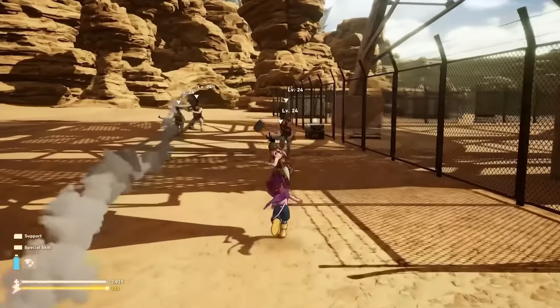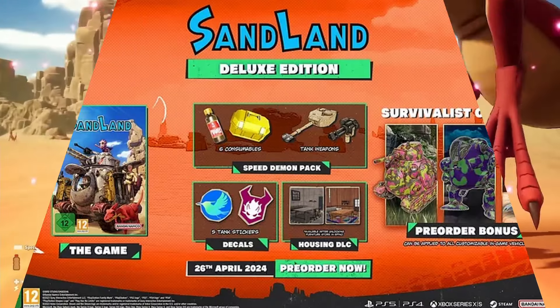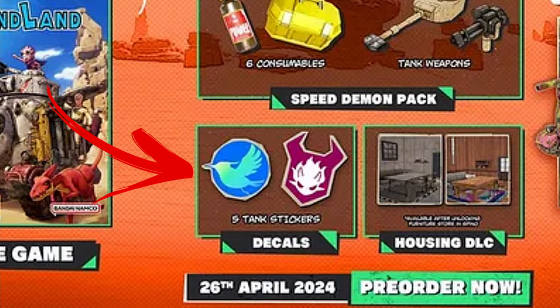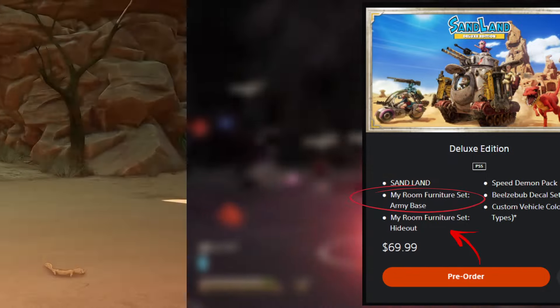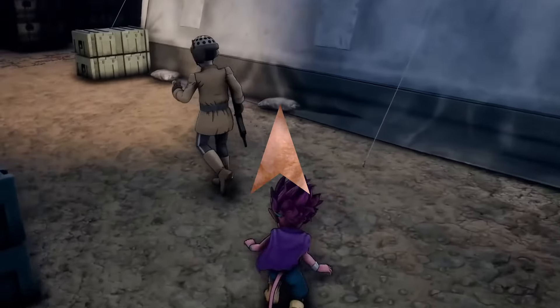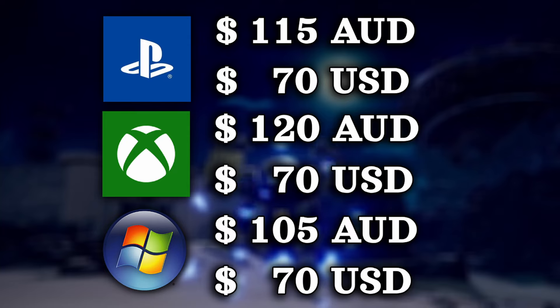Next is the deluxe edition, and with the deluxe edition you will be receiving the pre-order bonus as well if purchased early, but you'll also get a speed demon pack, which comes with six consumables and tank weapons. You're also getting decals, which are five tank stickers, and some housing DLC — which when expanded on includes a 'my room' furniture set, army base, and hideout. The consumables are a bit hard to judge because are they one-time use, a permanent buff, or a timed buff? If they are one-time use, there's really not much value there. But the tank weapons and the housing DLC is what's going to be the main grab for the deluxe edition. The deluxe edition is coming in roughly $10 more than the standard, so not the very high price of the usual deluxe edition.